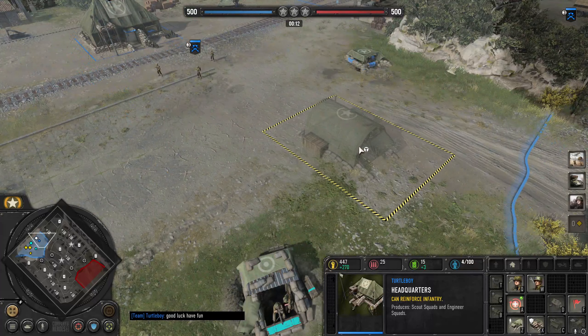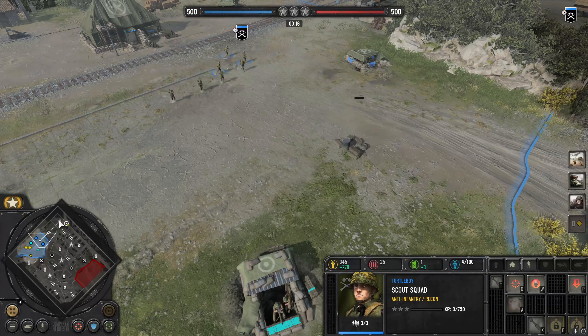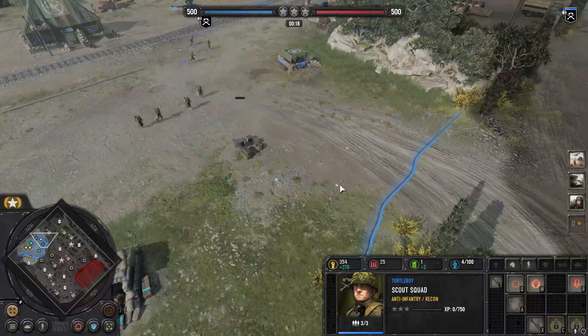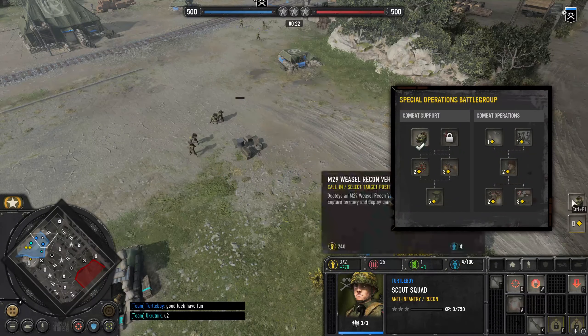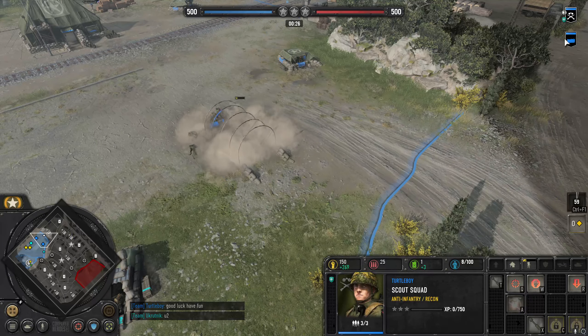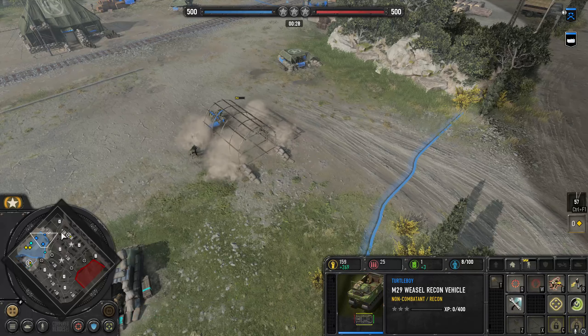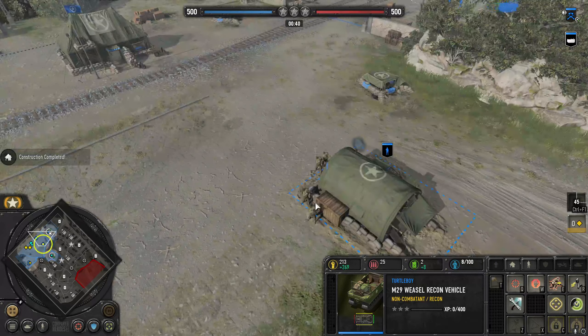I'm going to do a team game and we're going to see how this goes. I'm still learning how to play the USF — very new to it. I'm going to typically play as the Special Forces, pull out a Weasel immediately. I love the Weasels. I'm going to try to have him go right over here and get munitions first. The Scout will get that fuel in the corner. I need to get these munitions and start kind of bankrolling my economy.